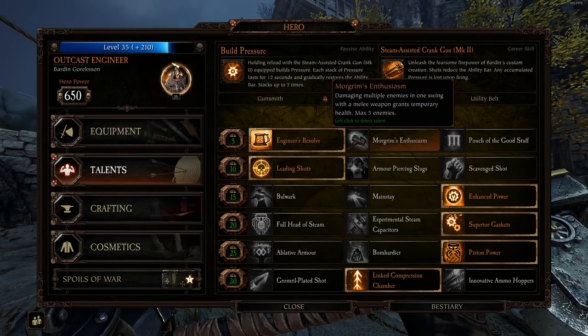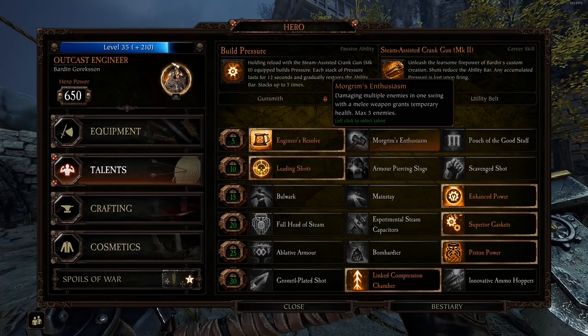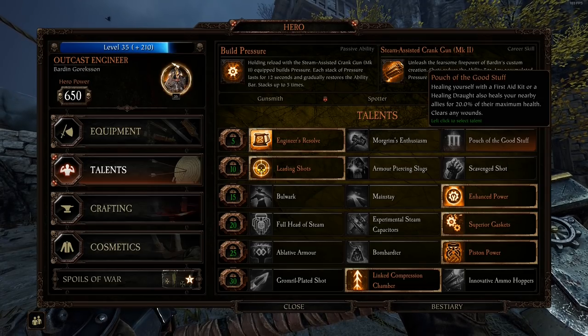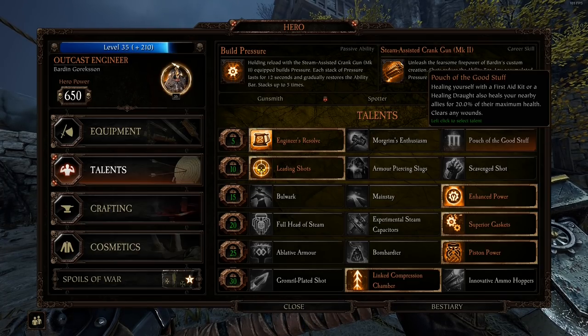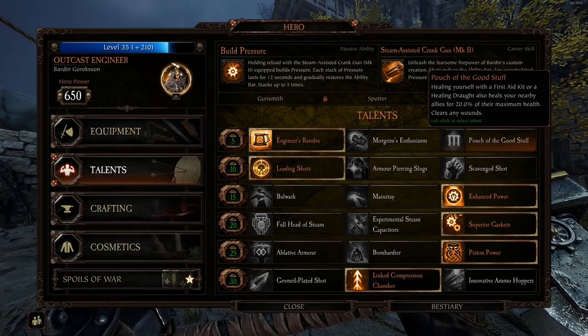He's also got Damaging for temp health — also not bad, but maybe not the best choice for the cog hammer. Patch is just heal share, and I'm not a huge fan of it. You end up healing Zealots when they don't want to be healed, you don't make temp health, so if you get hit a lot you'll die quicker and more frequently. It's better just to be able to make temp health if you need it.